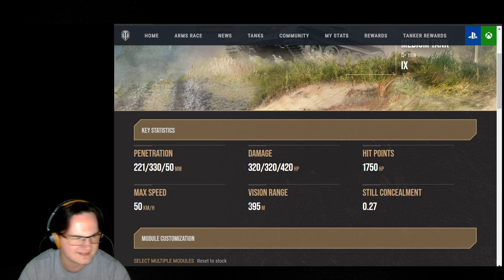Not a lot of tanks in game with 395 view range. At 395, you can get away without really running coded optics if you don't want to — though they've changed everything to advanced optics now and my brain still defaults to the old terminology. But 1,750 hit points is a chunky amount. Still concealment: 0.27 — that's actually some pretty decent still concealment.